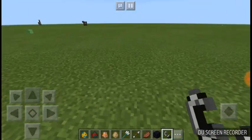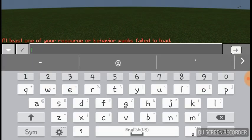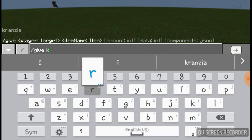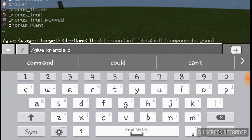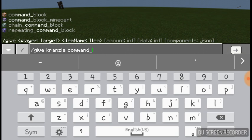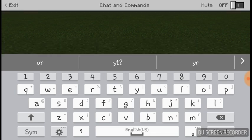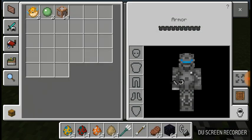I'm going to show you some fun things with command blocks. The only way to get one is by doing slash give, then your name, then command block, then the number you want — like 64. You give it to yourself, and then in your inventory there are command blocks.